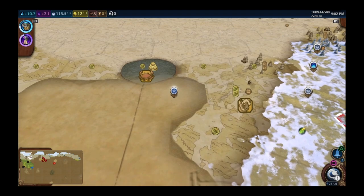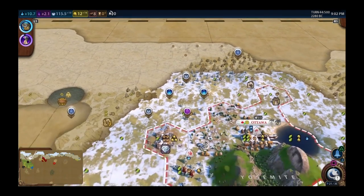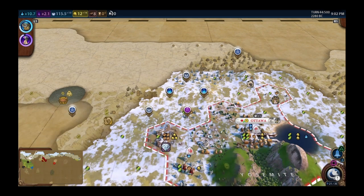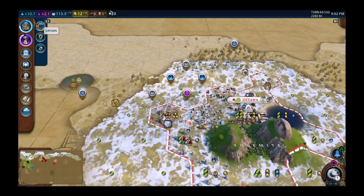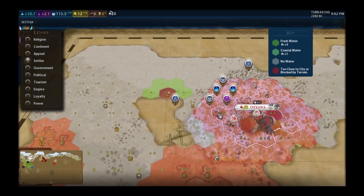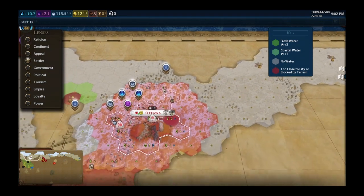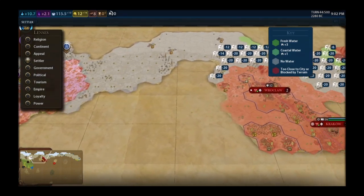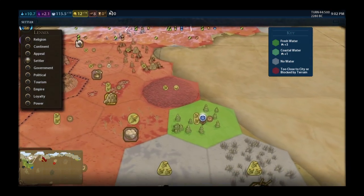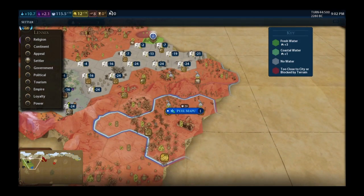Another city up north but there's no water there, which lets me put holy sites and campuses around the government plaza. In the settler lens the green shows water — there's not much, and usually isn't any up in the tundra. There might be some between me and Poland, and one little spot of fresh water between me and Maui.